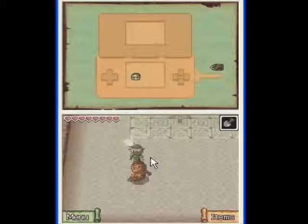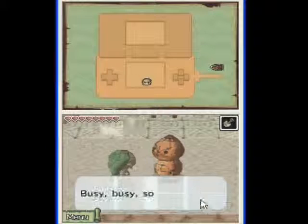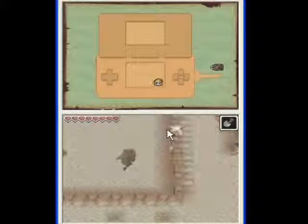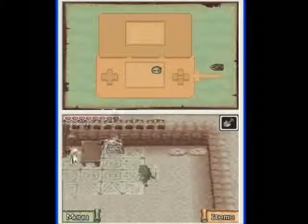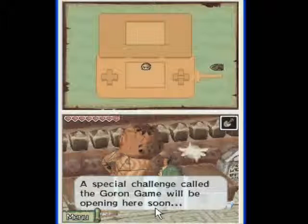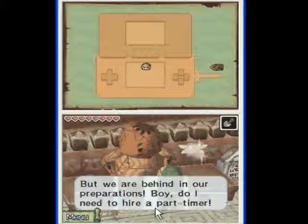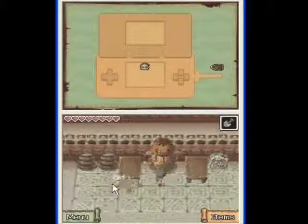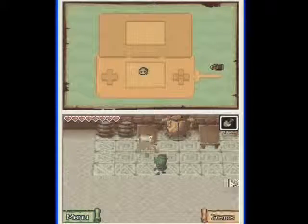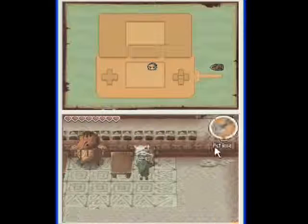We are too busy, so there is no time to help my dad. Busy, busy, so busy. I have no idea where I should even start, brother. A special challenge called the Goron Game will be opening here soon, but we are behind in our preparations. Boy, do I need to hire a part-timer. Goron Game, 50 rubies per play. Exit on the upper right. Prepare your shovel.